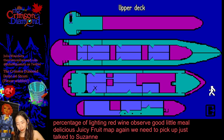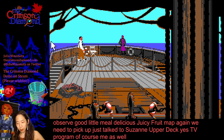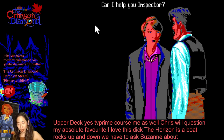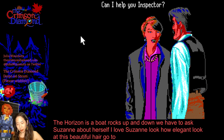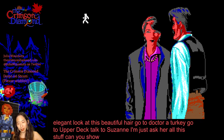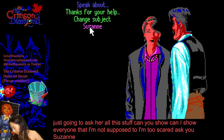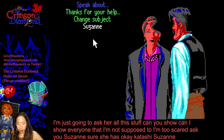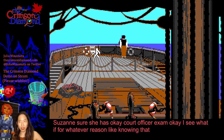Carnival Quest is my absolute favorite — I love this thing. The horizon as the boat rocks up and down. We have to ask Suzanne about herself. I love Suzanne — look how elegant. Look at this beautiful hair. Go to upper deck, talk to Suzanne. I'm just going to ask her all this stuff. For whatever reason, knowing that advances the clock. So this has quite a lot in common with Colonel's Bequest.